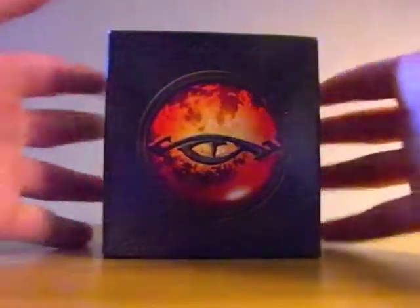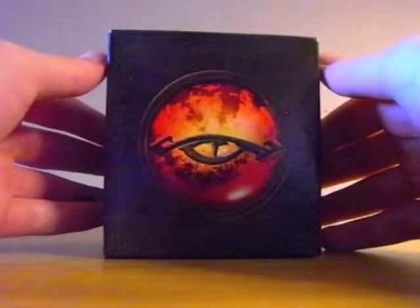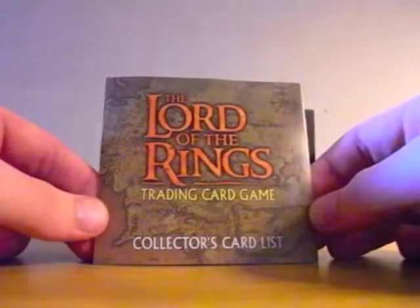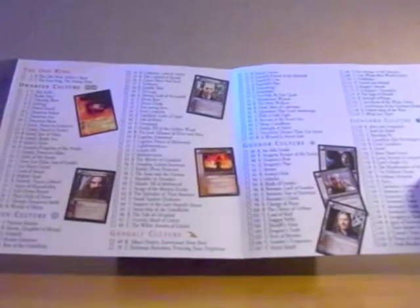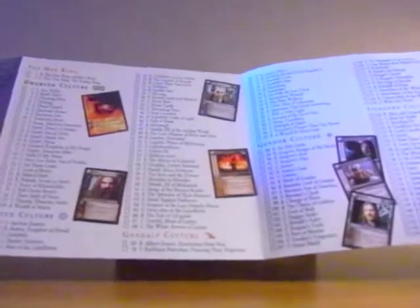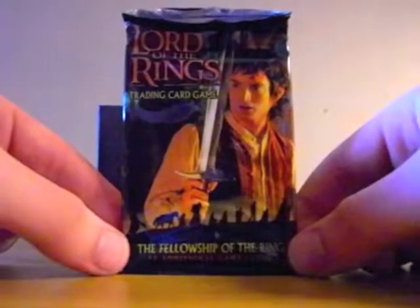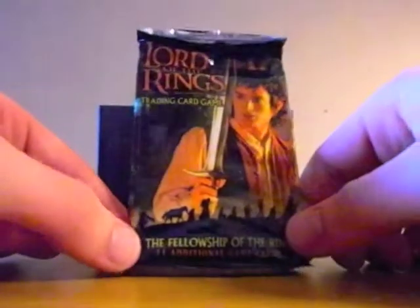There are three different designs of this box: there's a Sauron, a Gandalf and a Shire design. This is obviously the Sauron one. Inside here we have a collector's card list with all of the cards from the Fellowship set, arranged by Culture, which may come in handy. Then we did have a booster pack, but this has been opened by the person who I bought it off. The cards are still in here, not in the pack, but in with the other cards.